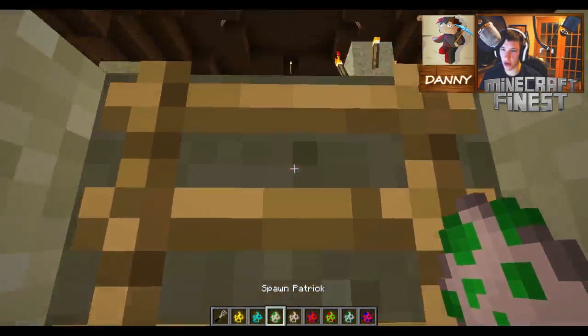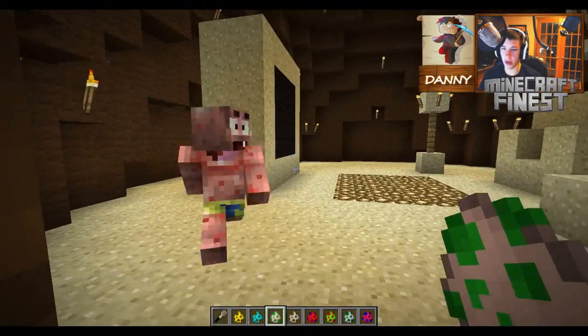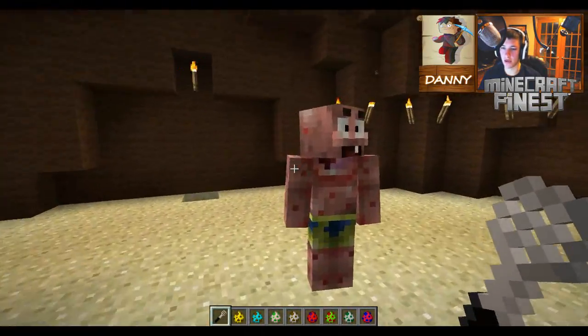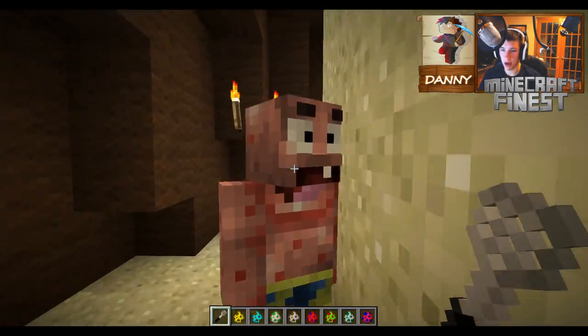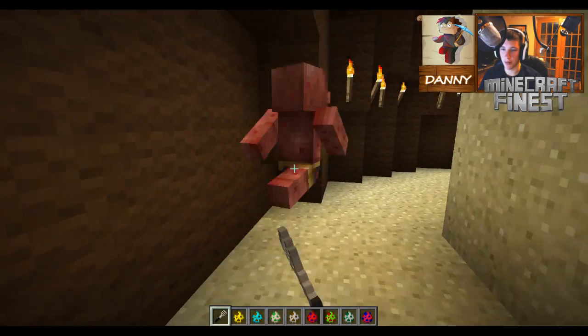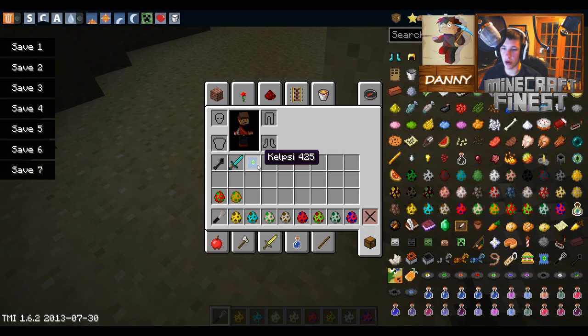The mod developer is adding or working on new things like terrains and better rigs for these characters. Here is Patrick the starfish running away - stop, let me get a good look at you! Okay, he's done, and there he drops a food called cupsies. We'll show you how to craft those once we get over to the Krusty Krab.